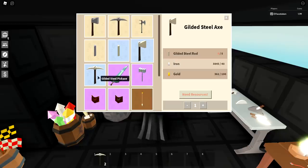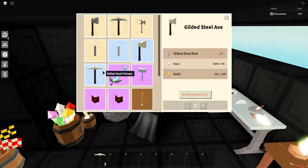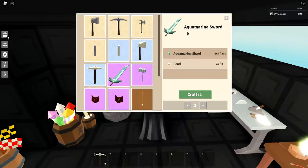For the gilded steel axe and gilded steel pickaxe, I would highly recommend just buying them. The gold itself is worth more than these items — you need about 200 gold to make one, and gold goes for about 8,000 apiece. These are only worth about 900,000 coins, so it's cheap enough to just go buy them.